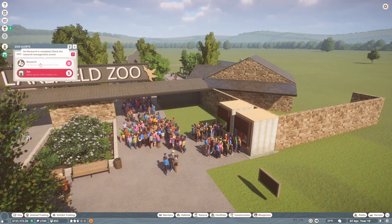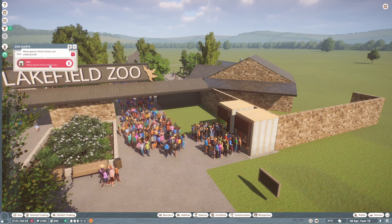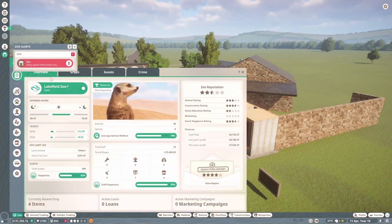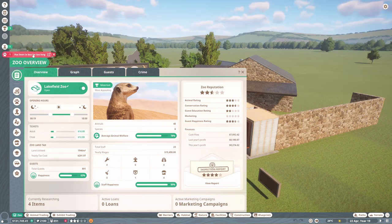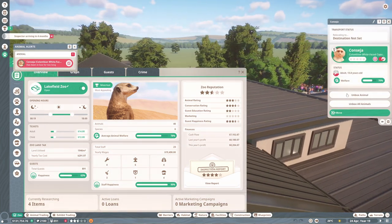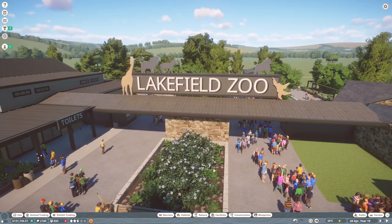We've got some vet research complete, and guests think tickets are underpriced as well, so that's really good — we can up those. That seems to have fixed it, so hopefully that is a good price for them. Let's unbox this animal.